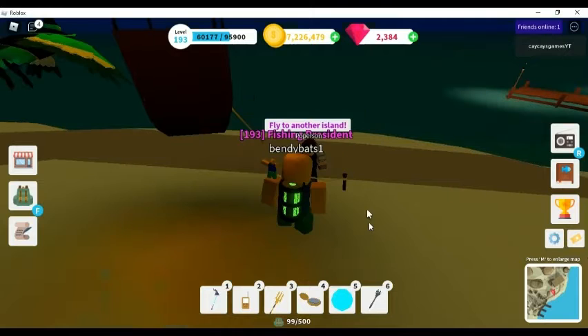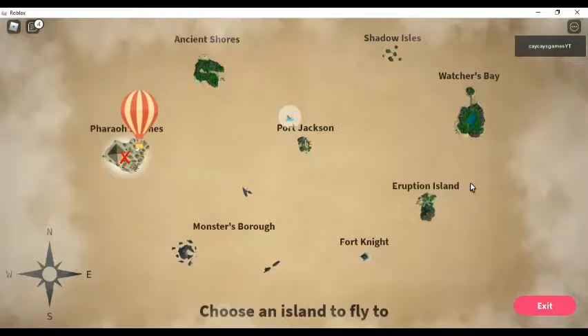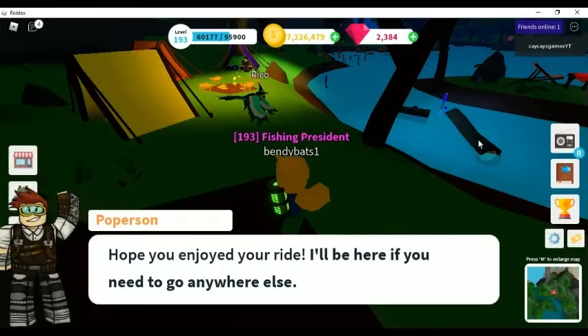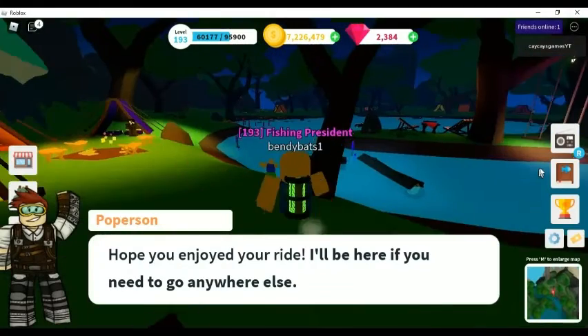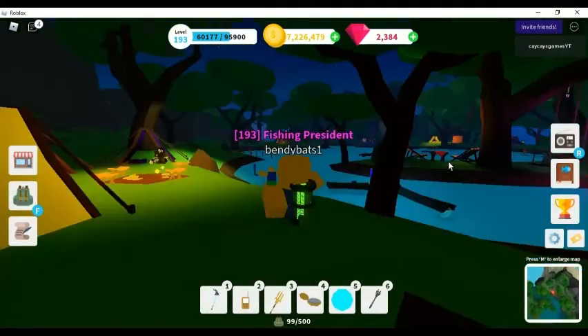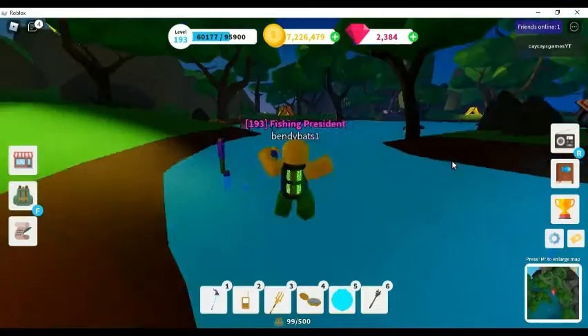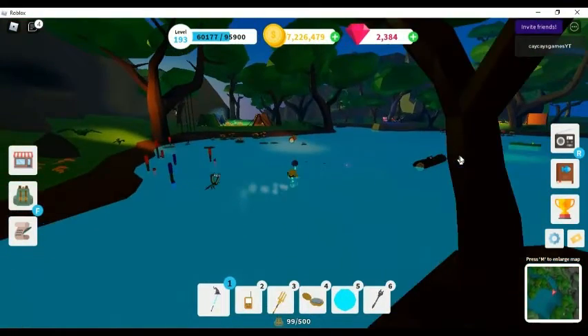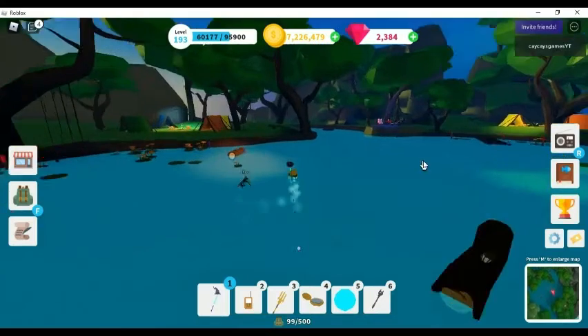I might as well just cover Watchers Bay for you guys. This is the last island that doesn't have a level requirement — there's nothing special about Port Jackson. When you get off Port Jackson, you should see three little tents on the left. You can walk in the water and fish along the way, because you can actually stand in the water — it's not deep enough to swim.